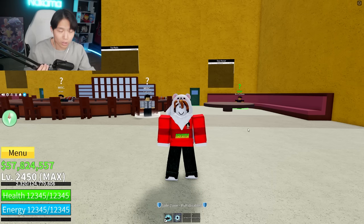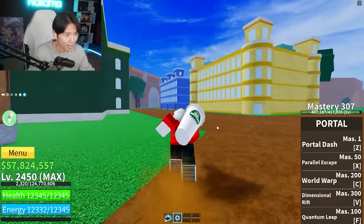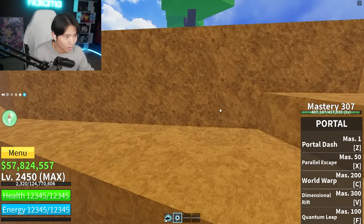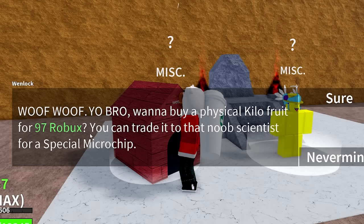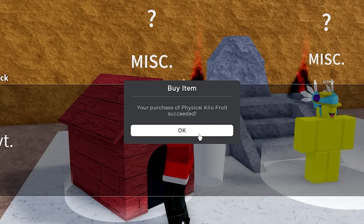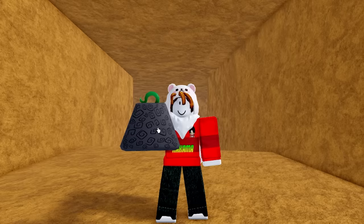While we're still in the second sea, I'm going to show you a way to obtain a physical mythical fruit guaranteed every time. Head over to a little mountain platform, go to where you upgrade your race, there's a cutout in the wall — head straight through. There's Arrow; we're going to ignore him completely. We're here to talk to Winlock, the doghouse wolf. Want to buy a physical Kilo for 97 Robux? Mythical every time — just got to spend a little Robux. Best 97 Robux I've ever spent. We're not going to count this as the challenge being complete because I purchased it.